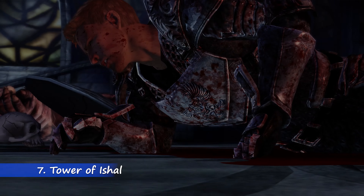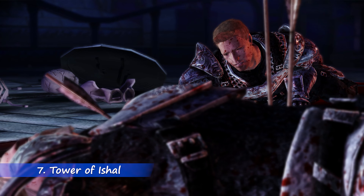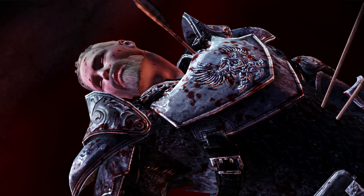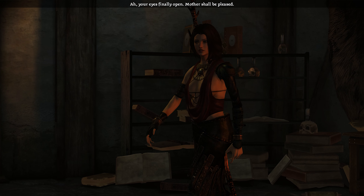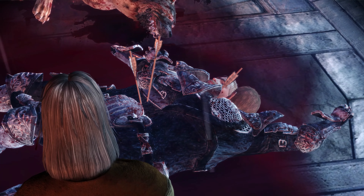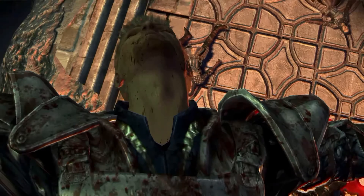Now coming in at number 7 is the Tower of Ishar mod. This mod essentially restores a cutscene that's supposed to play after the Warden and Alistair get swarmed by the Darkspawn, and it shows us how the two characters survive the Battle of Ostagar. Because without this mod in the base game, basically the Wardens get ambushed by the Darkspawn, pass out, and wake up in Flemeth's hut in the Kokari Wilds, and we as the players have no idea how they got there. This mod remedies this by showing us how Flemeth in her Dragon form saves the Warden and Alistair, and it gives us a scene very reminiscent of the Lord of the Rings trilogy where the Eagles save Frodo and Sam from Mount Doom.